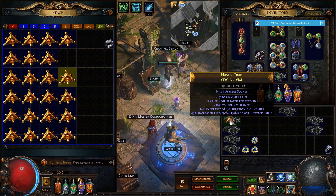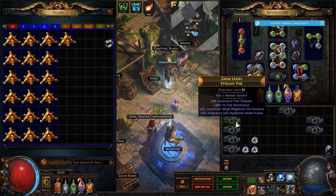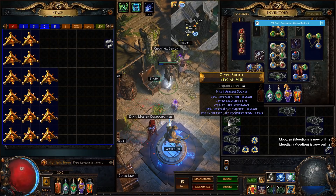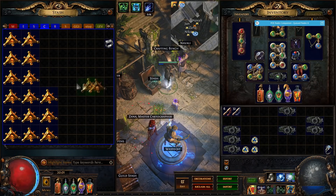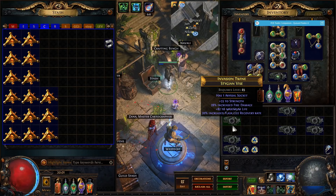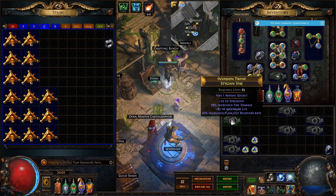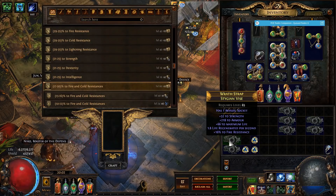This one hit tier 1 elemental damage with attacks but doesn't have anything else good — just decent life, not higher than a mastercraft. This one is decent for spellcasters — elemental damage and fire damage, and just these two mods alone should sell for 40–50 chaos, definitely more than what I paid for the base. This one is actually a solid Righteous Fire belt — RF just needs a lot of life and fire damage. Strength gives life too, half the value of the strength stat, so 55 strength is 27.5 life. We're just going to craft a resist on this.